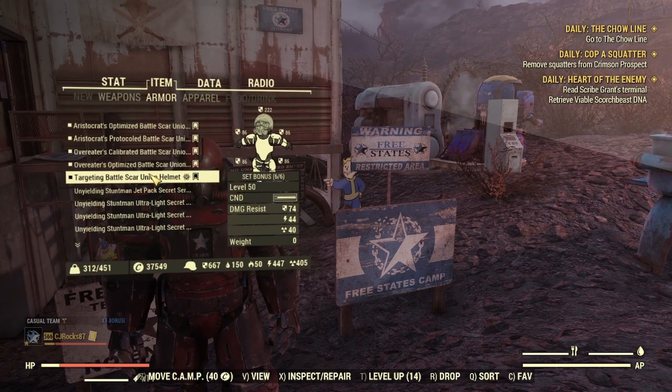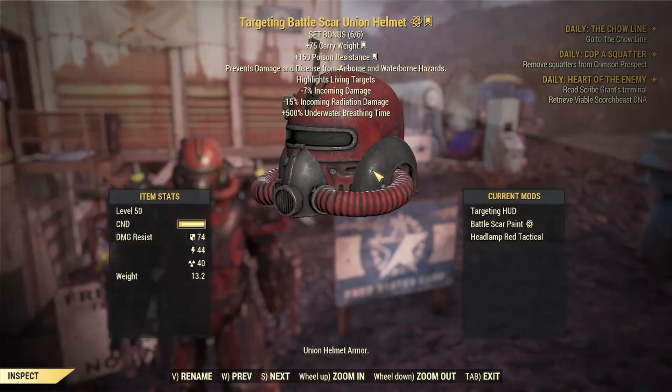The mods I am using on my Power Armor: I am using Targeting HUD on my helmet, which lights up enemies. I have a hard time seeing a lot of the enemies in the background — they kind of blend in for me, so this helps me with that. It does kind of bug out from time to time and doesn't always highlight the enemies, but for the most part it does work pretty well.